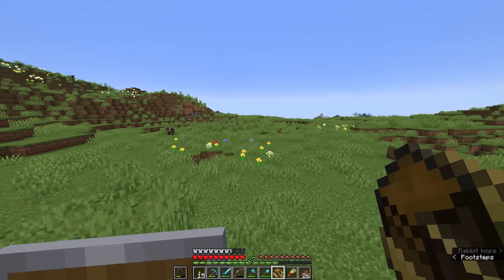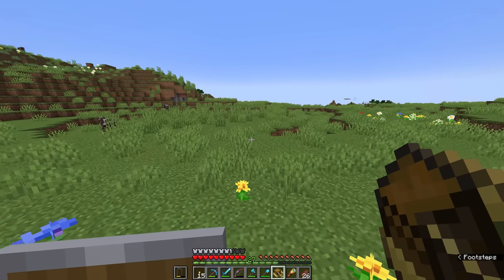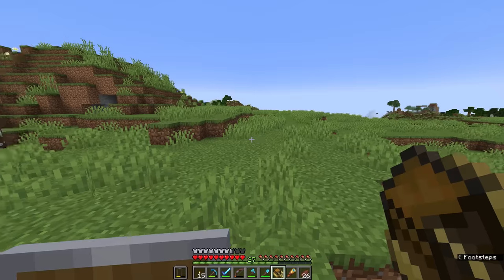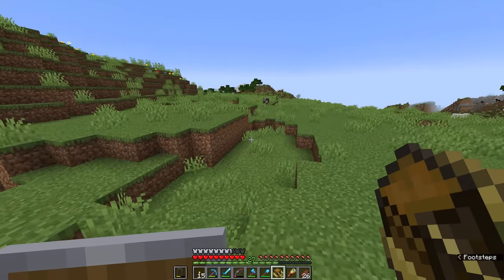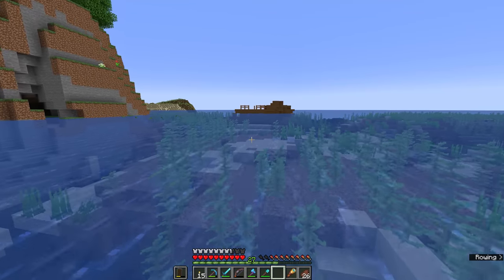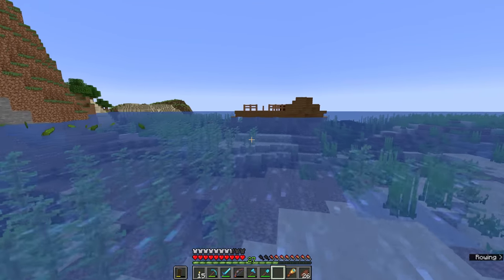We're going to go out in search of shipwrecks. This is going to be the first video in what I'm thinking of as structures week, where we go out and find structures that generate naturally as part of your Minecraft world. While you can find them at any point, it's often very beneficial to know where these are in the early stages of your world. And already over here, I'm finding my first shipwreck.